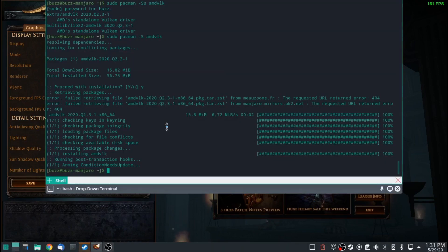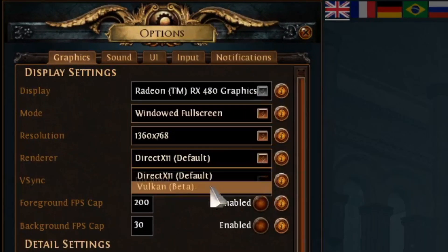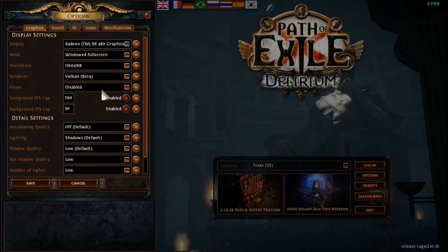I did a little bit of digging, and I have an AMD graphics card. According to the internet, if you have an AMD graphics card you may need the AMD VLK library, which is the AMD standalone Vulcan driver. So I've installed that and we're going to try again — renderer: Vulcan beta — and we have success.